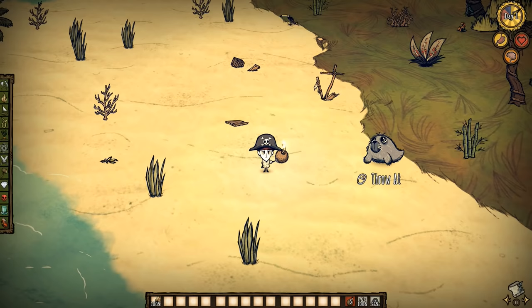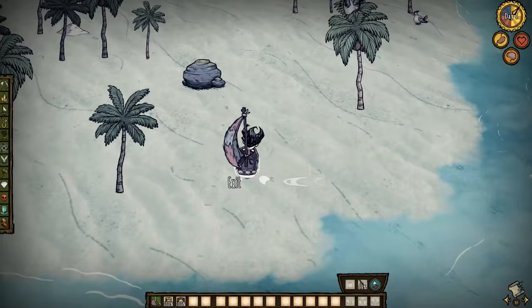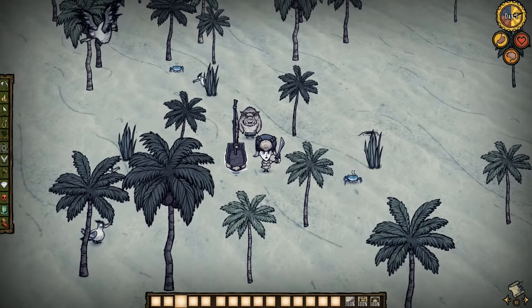Number 8: Taming the Sealnado. Looks like we have another easy way to kill this cute fella. A few things you need: first, a decent boat with a sail on land — I showed how to do this in one of my previous videos, so go check it out yourselves. Then hire a pig slave and get a decent melee weapon.